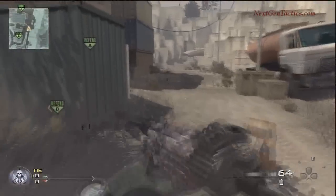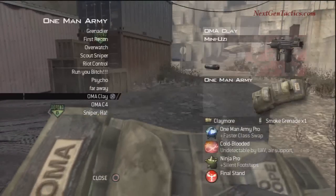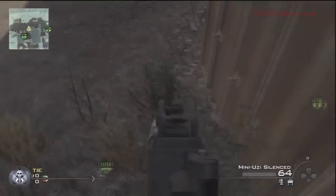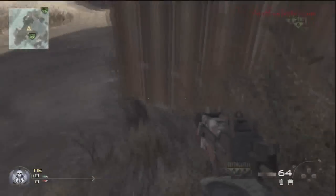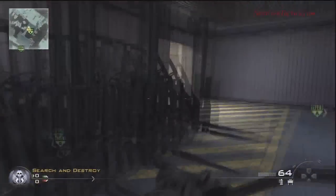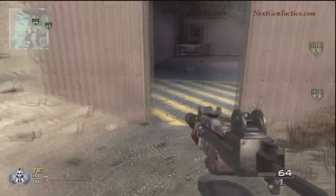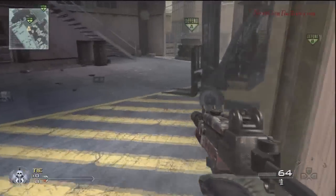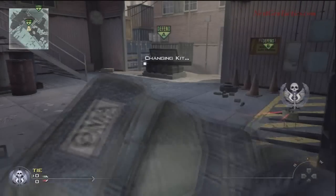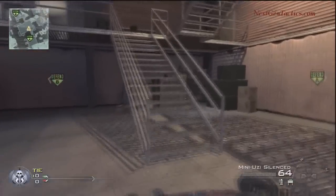If you're going to protect A, place the claymore right on the corner there — I've gotten a ton of kills from there. Even on offense, if your team has moved to A, put the claymore either on that corner or the one I previously showed, and it gives you good protection because they'll have no choice but to come through the building or on the outside. If they do come from the outside, that claymore has a high kill ratio. That claymore there is to protect the back — good for defense.